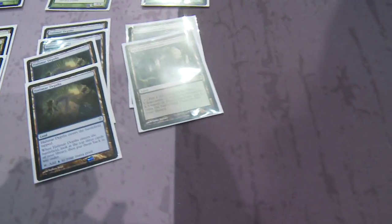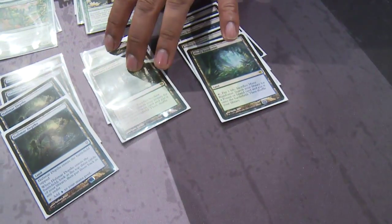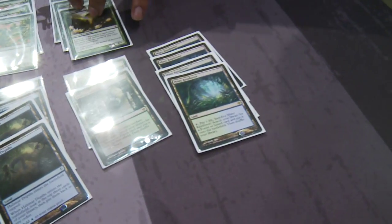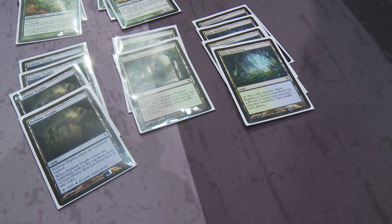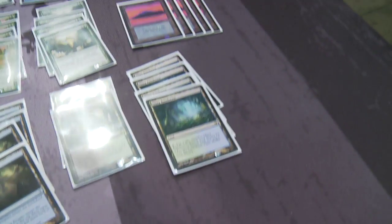You have a handful of fetch lands to round out the main deck — obviously Misty Rainforest since you're playing Blue-Green, to take advantage of the explosive Lotus Cobra draws. Originally they weren't in there, but Mike sent an update with them and it really improved the deck a lot. Then round it out with ten basic lands.